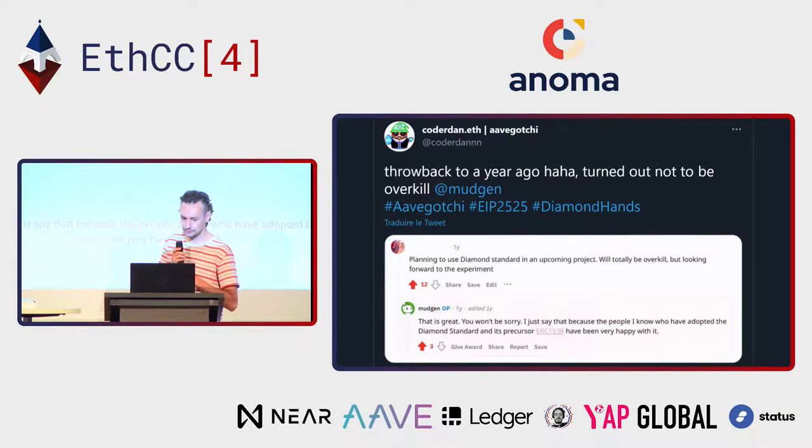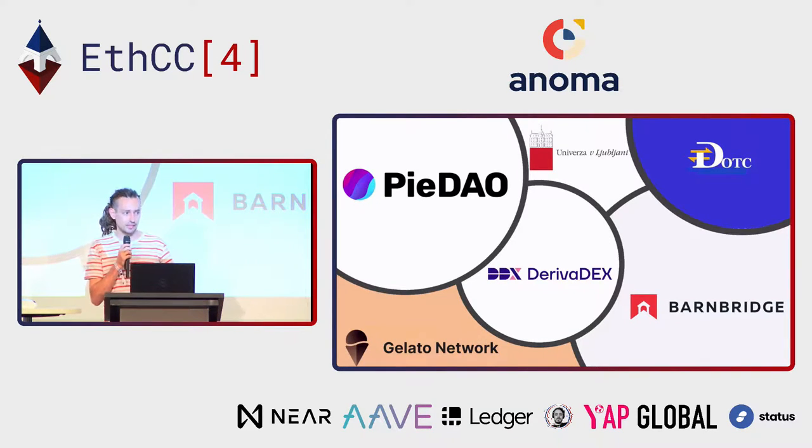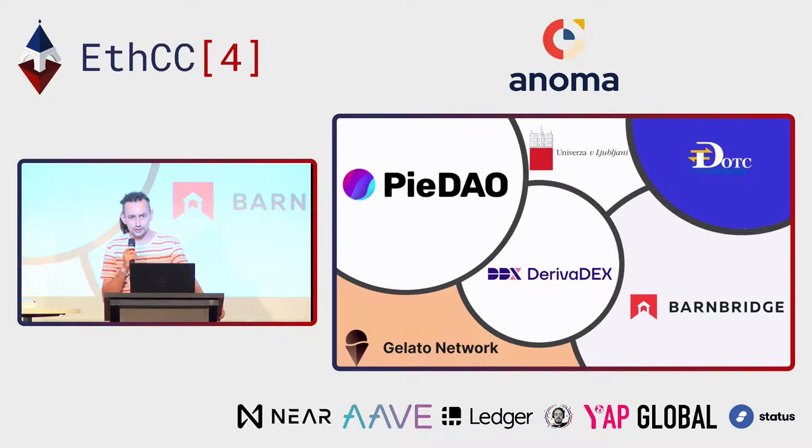A quick overview of some projects building with this EIP: we counted at least 20 projects so far. The most famous ones are maybe PieDAO, Gelato, and BarnBridge. PieDAO is an index protocol. Gelato Network helps you automate your smart contracts. And BarnBridge tokenizes risk in DeFi protocols. There are some DEXs also deploying using the standard: DerivaDEX for derivatives and DOTC for OTC deals. And the University of Ljubljana is doing something different — developing a smart contract platform for 5G multi-tenant applications.